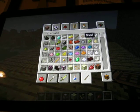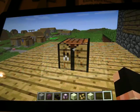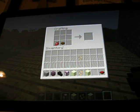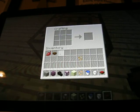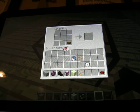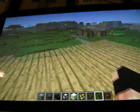So what we can do with this — I believe if we just take a bowl and a beetroot — oh, it can also be made into red dye. I'm not sure what else we need. I just figured you put it in a crafting table, but maybe not. I don't know how to craft the soup. Sorry about that, but you can make beetroot soup somehow.